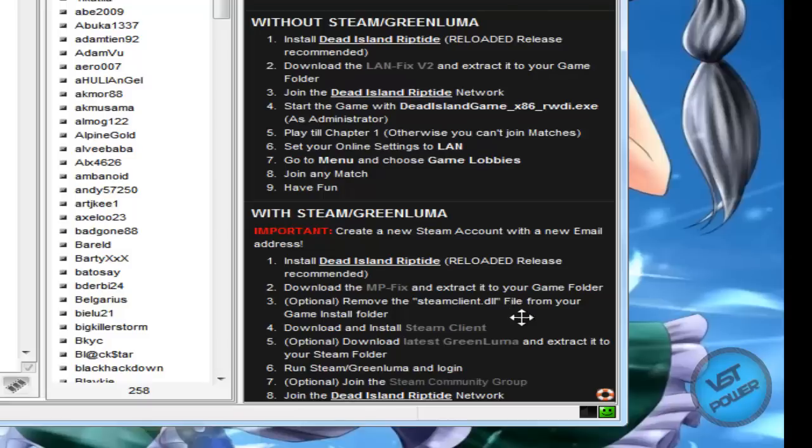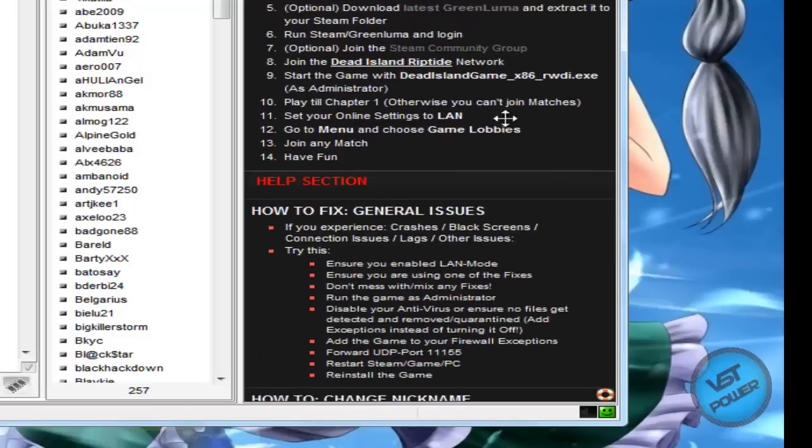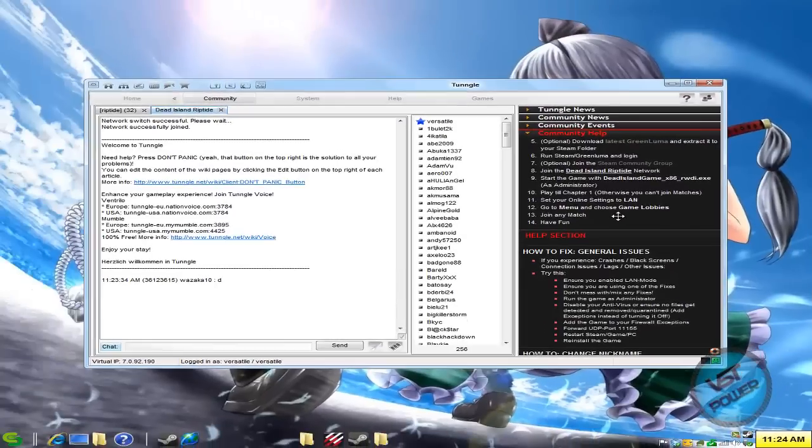What you do is install the game, get the MP fix, extract that into your game folder, download Steam, and download the latest Green Luma. You can join the Steam network if you want — that's optional. Then start your game, play through chapter one, and you can do it through online or also through the LAN method as well, which is what I'm doing today.